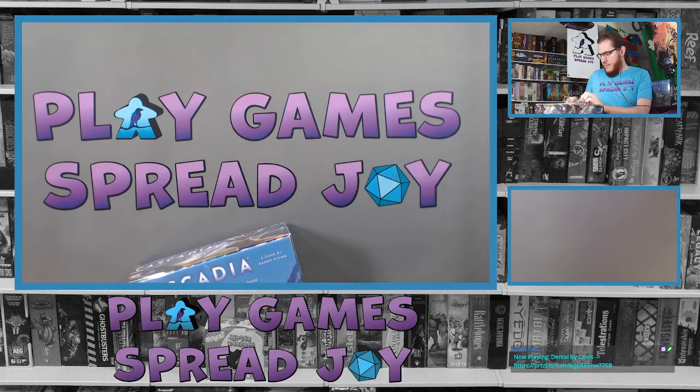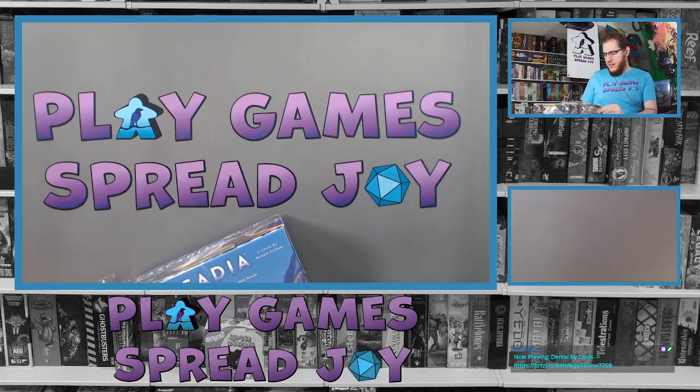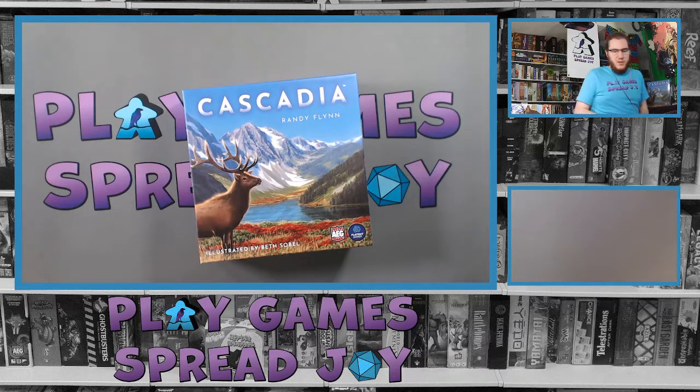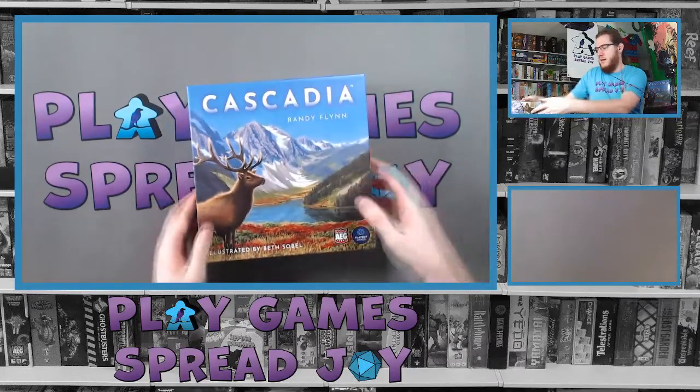If you want to learn more about this game or get your own copy, you can go to www.aldirac.com/Cascadia. You can also check the BGG website — for those who don't know, that's BoardGameGeek. A lot of us in the industry use that site, but it is not required. It's essentially the Wikipedia of gaming, where people help edit and teach each other about games.